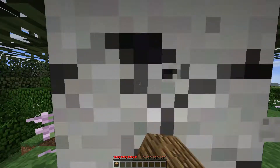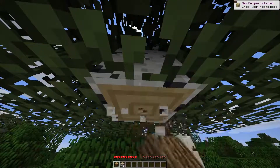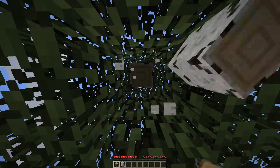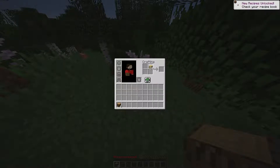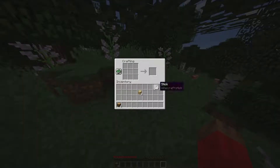Got to punch wood in order to start the crafting process. I'd like to find sheep as quickly as possible so I can make a little bed. First I need to make a crafting bench. My first tool is always going to be a pickaxe. Get under the ground, get some stone, get a stone pickaxe as quickly as possible.